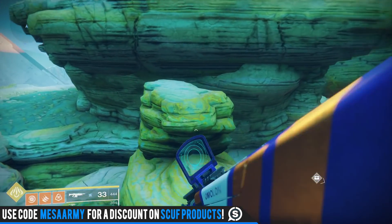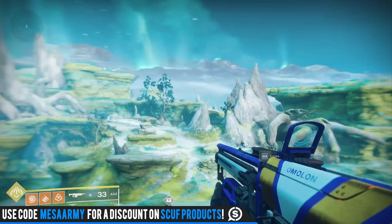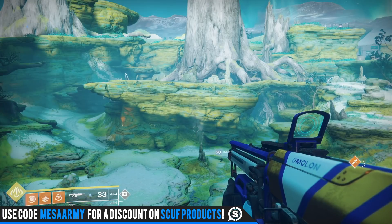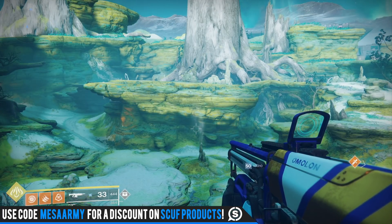The next High Value Target is over on Io. You want to fly into the Lost Oasis, and right by the landing zone, make your way to this cliff right here. I found that this particular cliff is a great vantage point to see where a High Value Target might spawn in.